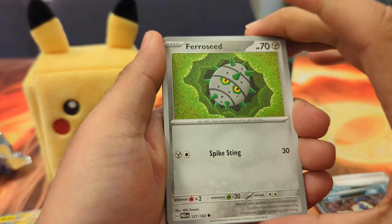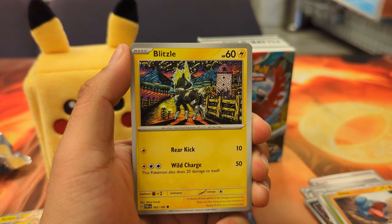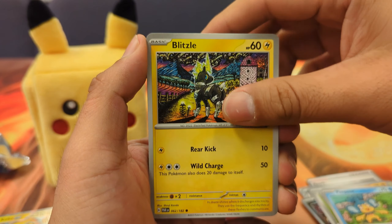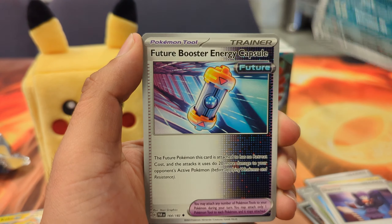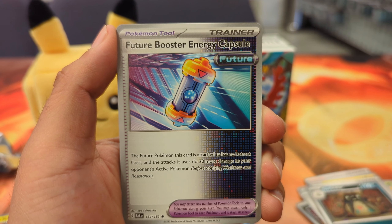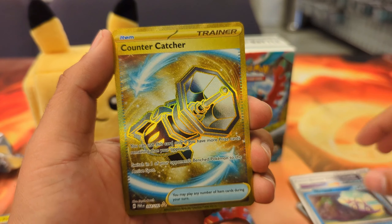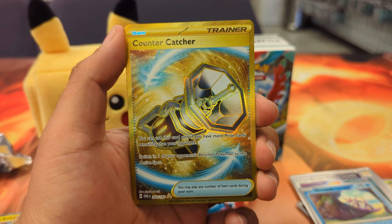If we get an EX, then we're good. They feel so thick — they usually feel thick like that now. Handpour... ooh, the Blitzel. That Blitzel artwork is nice. Future Booster Energy Capsule: the future Pokemon this card is attached to has no retreat cost, and the attack it uses does 20 more damage to your opponent's active. Wow, that's a good one.